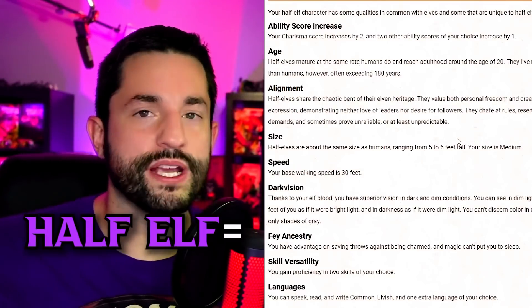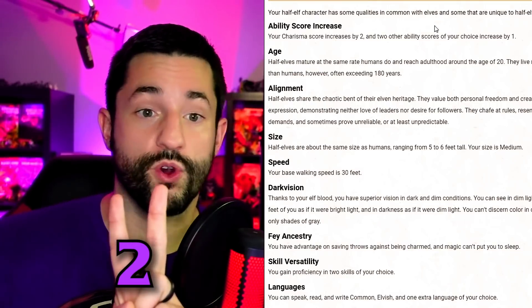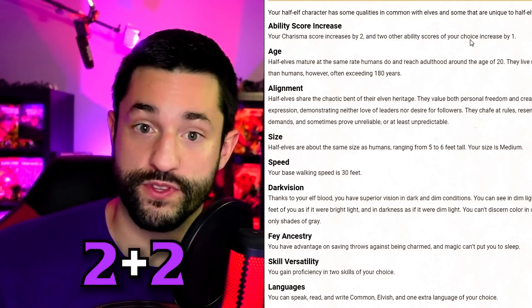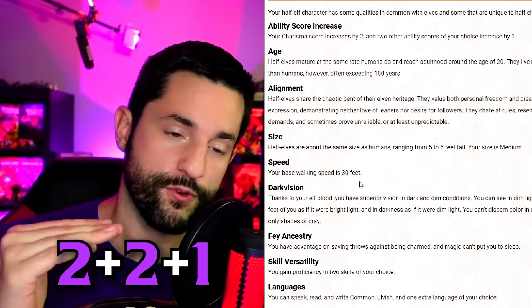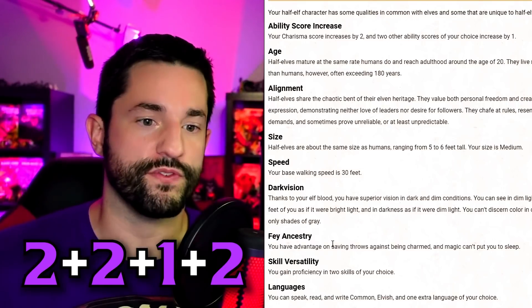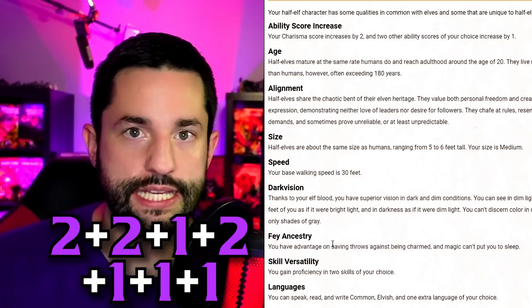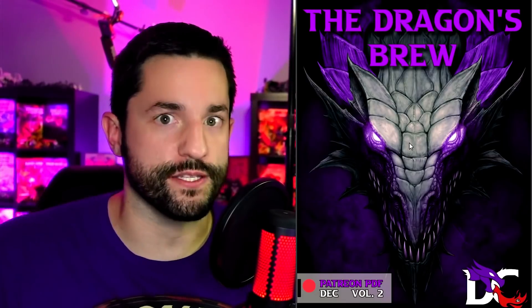Back to the half-elf — it's worth 10 points because every character in my system gets a default two ability score increases. The half-elf has two more beyond that for a total of four points for the additional ability score increases. They get one extra from speed (25 to 30), two points for darkvision, one for fey ancestry, and one point each for those two skill versatility skills. I did this for multiple feats across multiple editions and added my own homebrew twist to it.